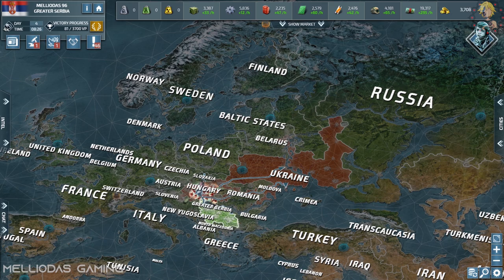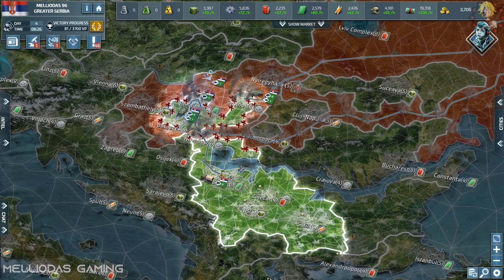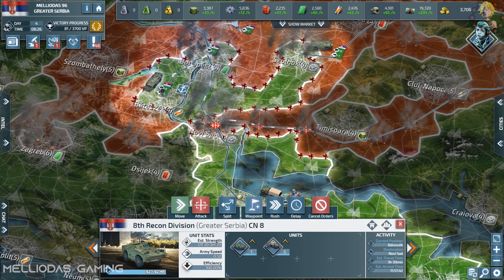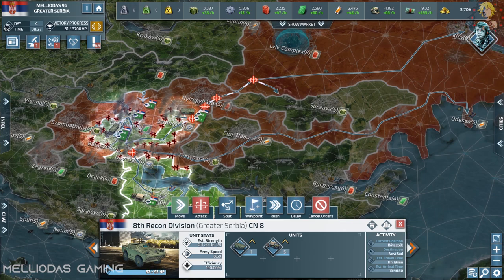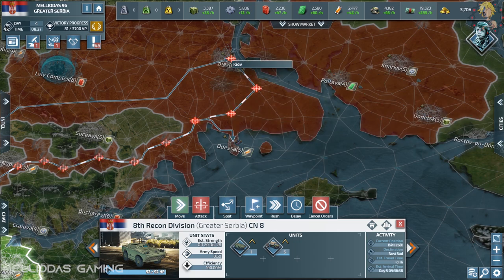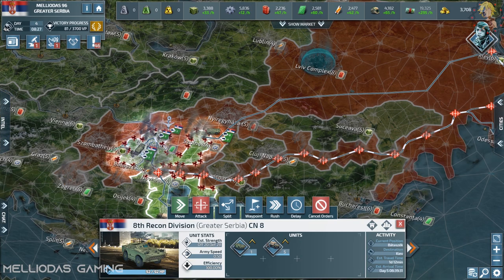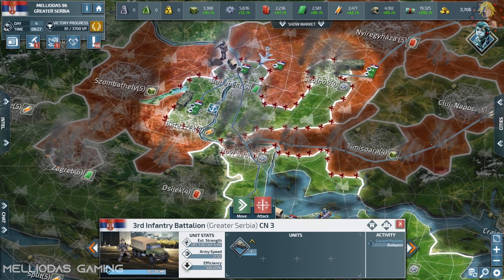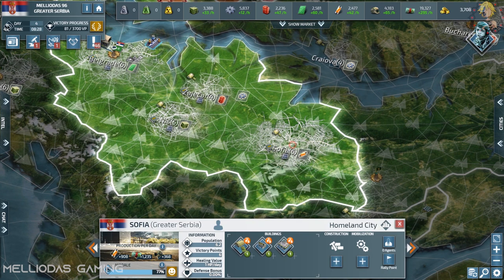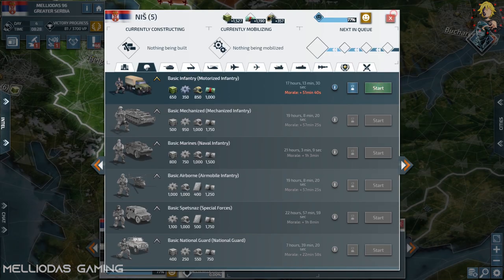Another surprise: Ukraine has declared war on us and unfortunately took my city of Novi Sad, crossing all over Romania to reach me. This is so bad — I only had one components city and now I've lost it. But no problem, I will make him pay for it. I'm going straight on the offensive to the capital Kyiv. After taking the Hungarian capital, the second capital to fall will now be Kyiv. Two stacks are charging directly there.